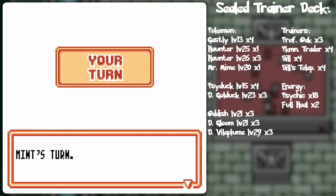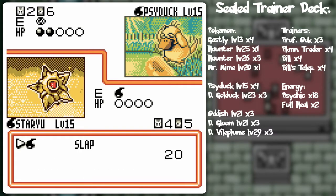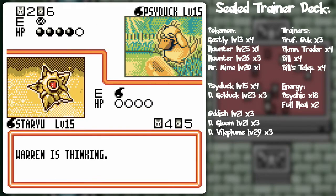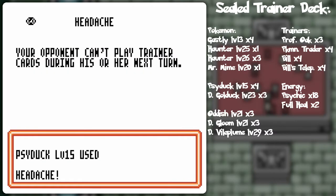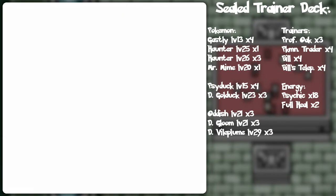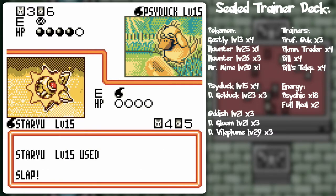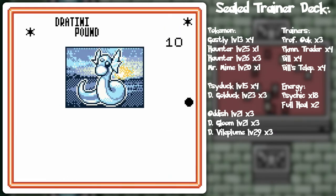He's preventing me from using trainer cards, but at this point I think it's a big whoop situation. He might start Haunter Poltergeisting me, but I don't have that many trainer cards in general, and I'll just start Aurora Beaming it into oblivion. Super energy removal — well, I'll probably be able to knock out my Staryu, but that should be alright. Staryu has done quite well.